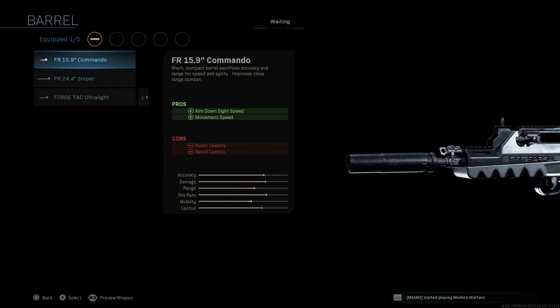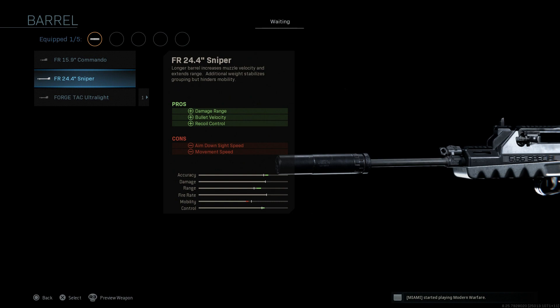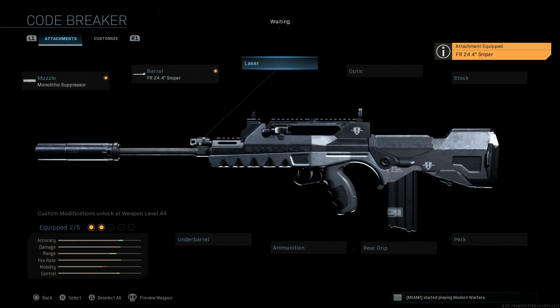For the barrel on the FAMAS, we're going to run the 24.4 inch Sniper variant. This is the same type of build as our FAMAS G2 Sniper. This barrel assists with damage range, bullet velocity, and recoil control, which are all very important for the FAMAS because of that three-round burst — all three rounds aren't always right on target and there's significant muzzle climb. The cons are ADS speed and movement speed.